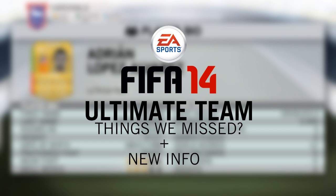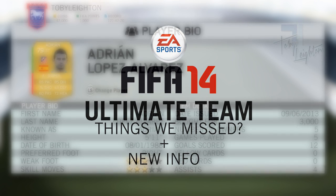It's huge — I did not expect this to happen at all, so I'll talk more about that at the end of the video. But before we get started, if you're looking for any Ultimate Team coins, do check the link in the description for fifashop.co.uk and use the discount code TOBY10 for 10% off all of your orders.